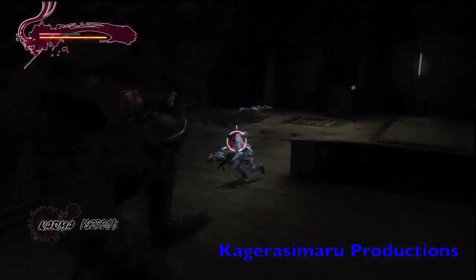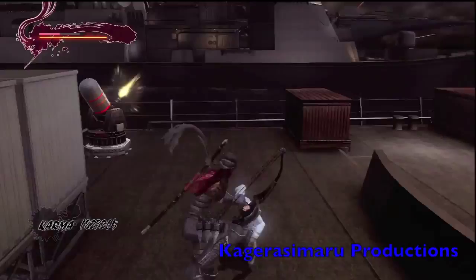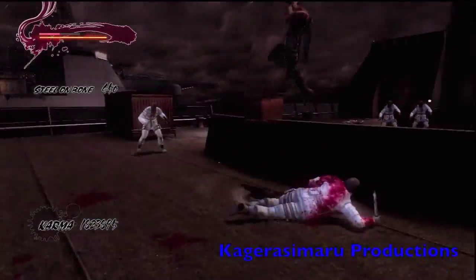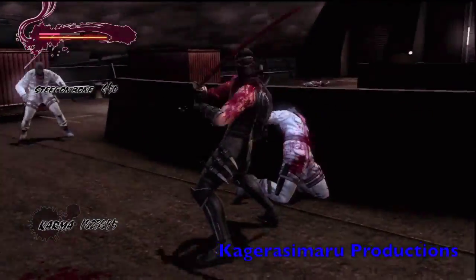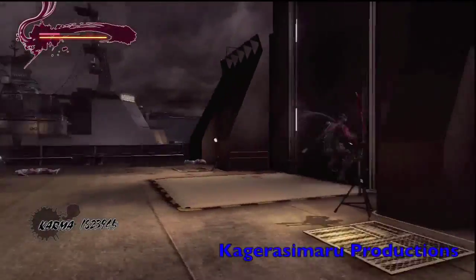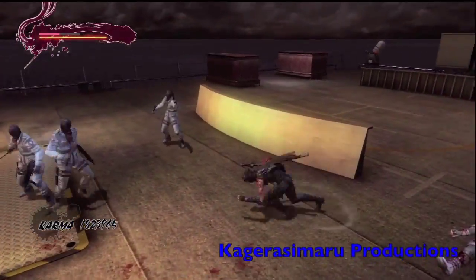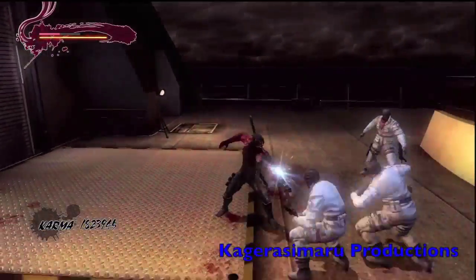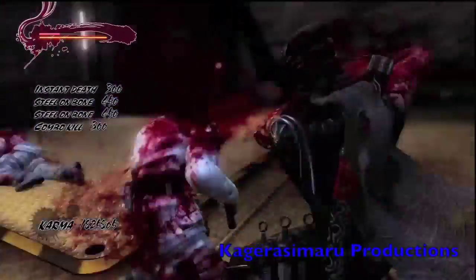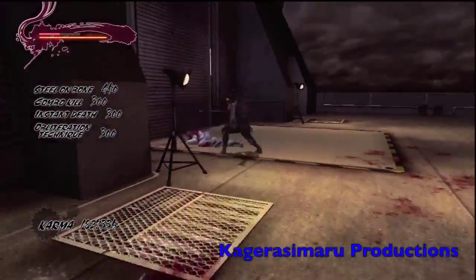I'm trying to target that flamethrower guy but obviously it's not going to happen. I did something wrong — I honestly should have waited a little bit. Notice how I dodge into him and then start the steel on bone — what that does is interrupt them and then you can start it.